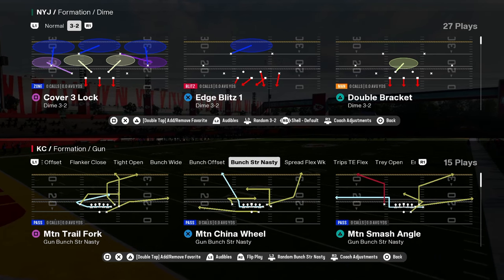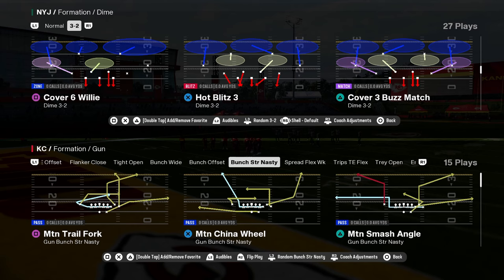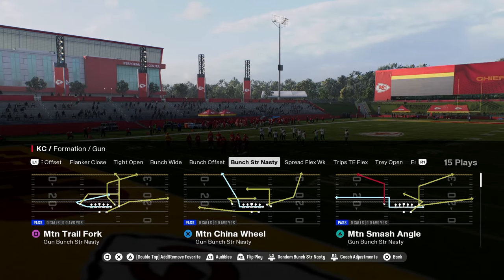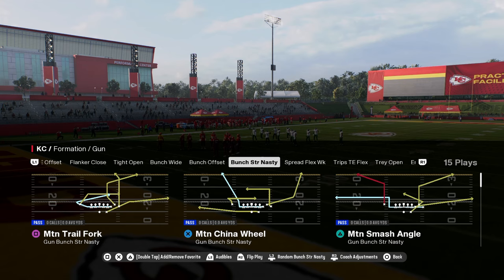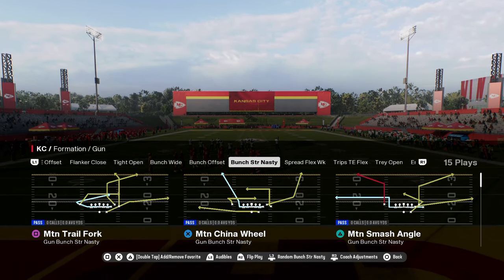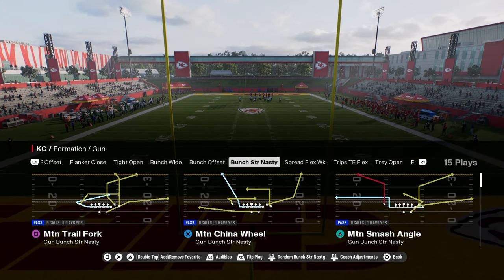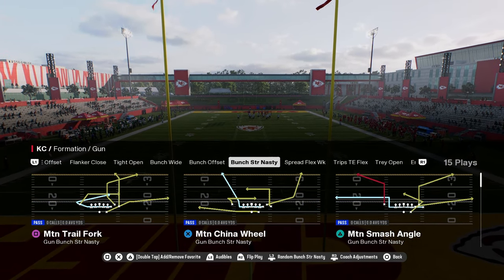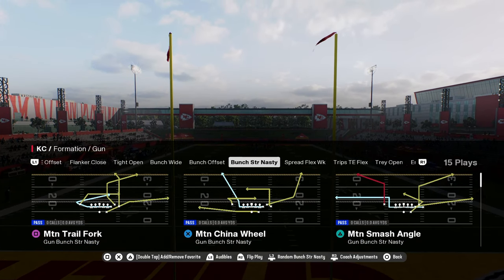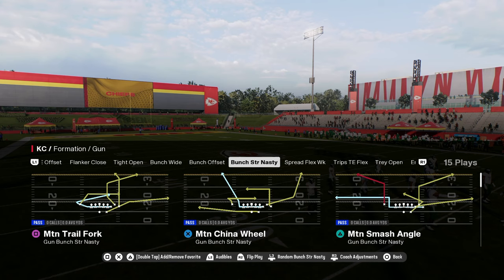The Bunch Strong Nasty in the Colts Offensive Playbook is one of the best formations in Madden 25. In this video we're going to be dropping a mini tutorial on how you could run a simplified version of this offense. If you want the full Indianapolis Colts Offensive Ebook, join our school community at school.com/CodyBallard for just $10 — you'll get access to all offensive and defensive ebooks for Madden and College Football 25. The link is in the description.